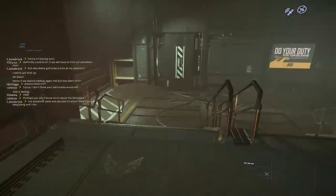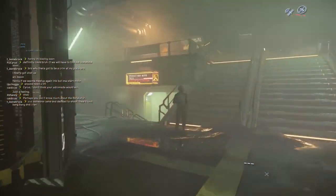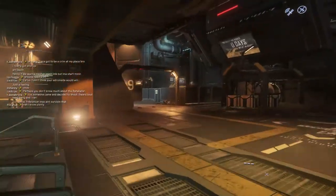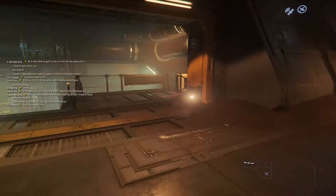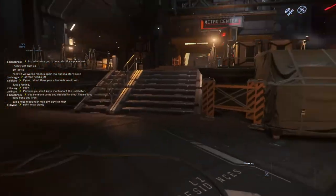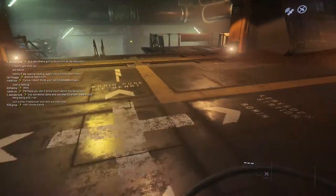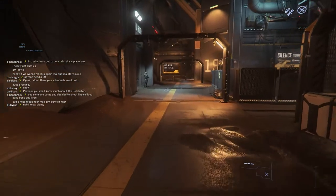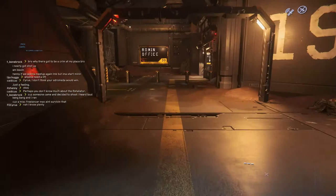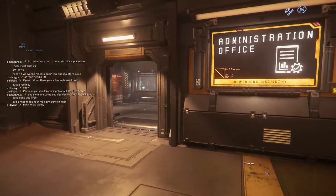Pretty straightforward from here — just walk towards the 19 and go down the steps. We ended up making a rookie mistake and going down the wrong way — went too far. You want to go down these stairs right here off the Metro Center line. And here's the admin office again — walk towards the front and the door is open.